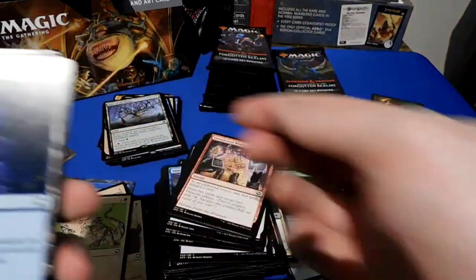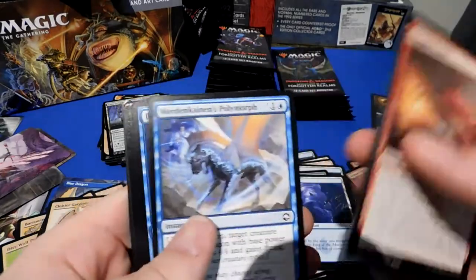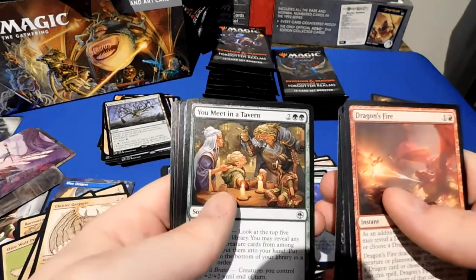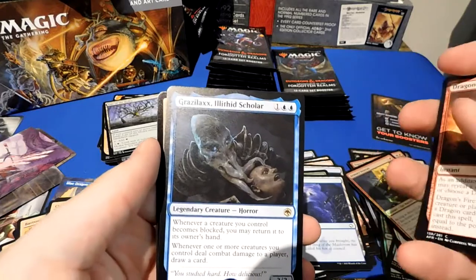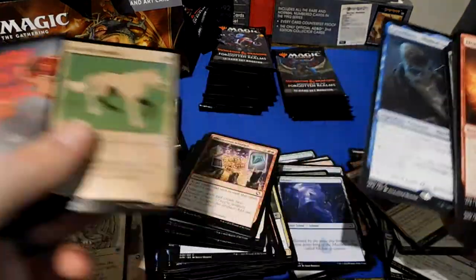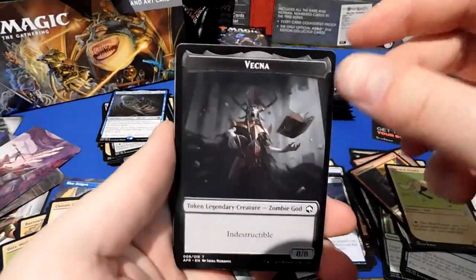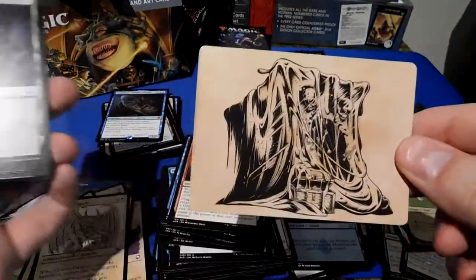Cloister Gargoyle — I think I've been calling it something totally different all video. Bar the Gate. Flavor: 'You meet in a tavern. You come to a river.' Trickster's Talisman, Grazalix Illithid Sorcerer, foil Direwolf Prowler. Not seeing a specific uncommon I would like to see. Vecna — cool. We got the Eye of M earlier. Old school Gelatinous Cube, Spamp, and Pixie.